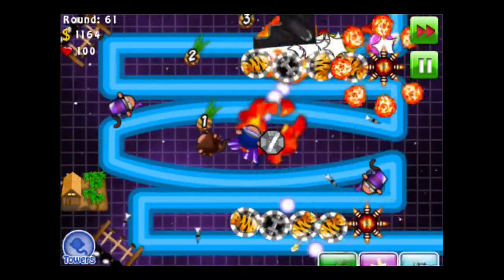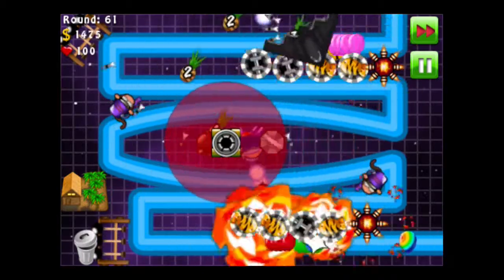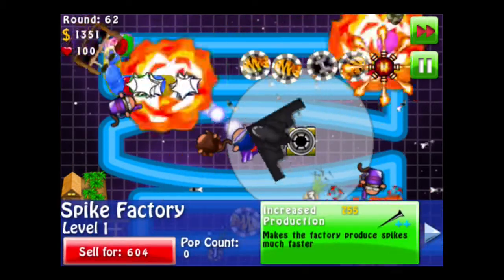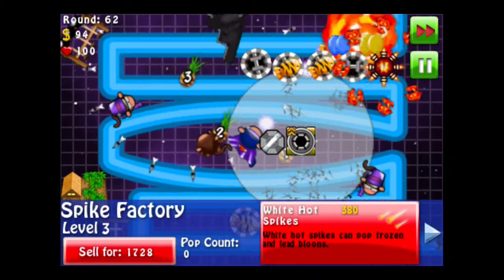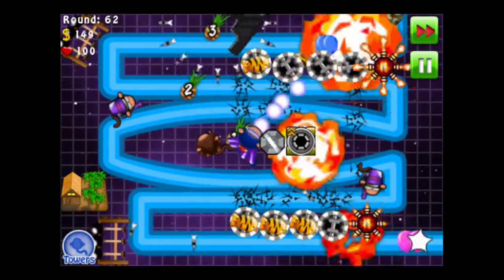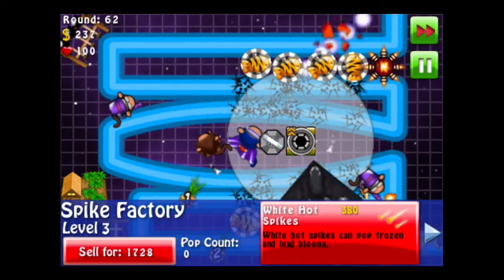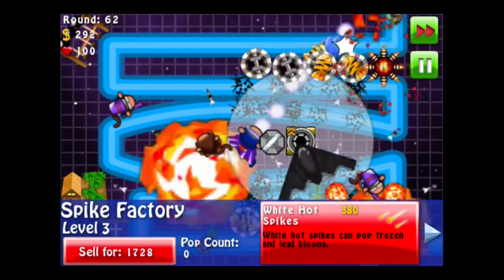I don't think it's gonna be helpful to upgrade the glue gunners anymore. So what I'm gonna do is just get some Spike Factories — put them right there, basically. Producing them faster, bigger stacks. 10 White Hot Spikes very soon. Overall we're doing pretty damn good. How do they reach the spikes over there when your range isn't even all the way up there? Look at that one in the top left corner — that's pretty crazy.